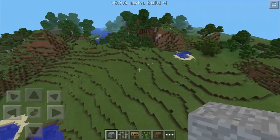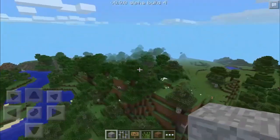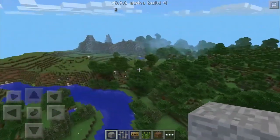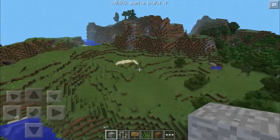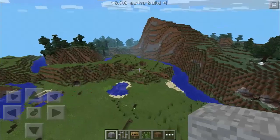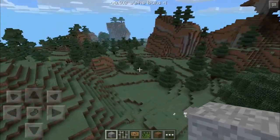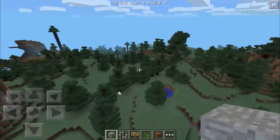They've got extreme biomes now, massive forests, taiga, frozen places, jungles, and Mesa. I showed Mesa in another video - it's like a reddish kind of place, it almost looks like Mars. It's got different tones of red and tan colored blocks, almost like a desert but not. They've also got deep oceans and swamps. I'm used to swamps because I used to play the PC version a lot. I bought the PC version right when it came out in alpha and beta stages.